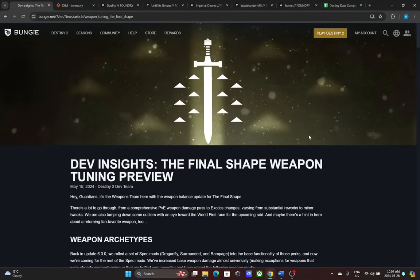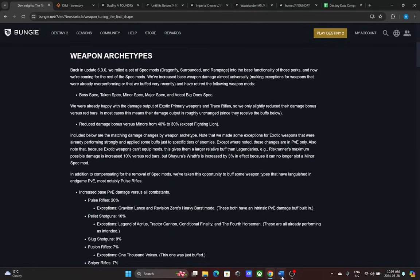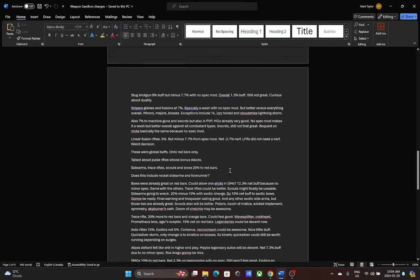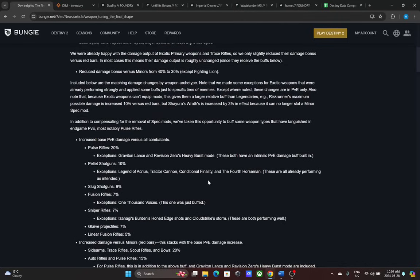What's going on guardians, it's Tizzle here. Just a quick life update — I won't have access to my PC till Saturday at the earliest because of moving. But I wanted to talk about the Final Shape weapon tuning preview, because I've seen some conflicting information going around. I made some notes and I want to talk about how these changes will actually affect things in game, because there's a lot going on at once.